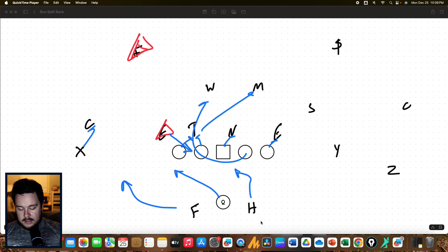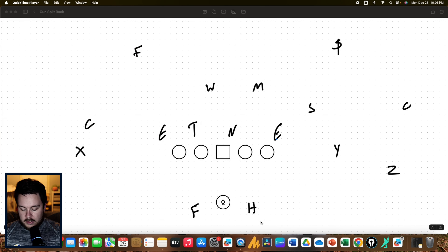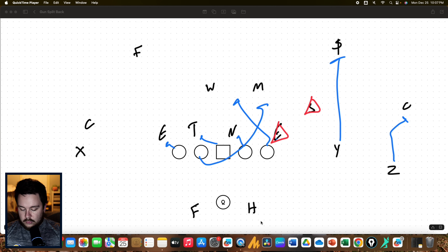If the defensive end plays the quarterback, the quarterback is just going to shovel it to the halfback, who runs right behind his guard and scores if it's on the goal line — happens all the time, you can see it almost any Saturday. Now let's say the defensive end squeezes that down block. The quarterback is going to get outside and now we are attacking the free safety. Even if we're five yards down the field, as long as the F is in a good position, we can still pitch the ball. If the free safety takes the quarterback, he pitches it; if the free safety takes the F, the quarterback continues on.